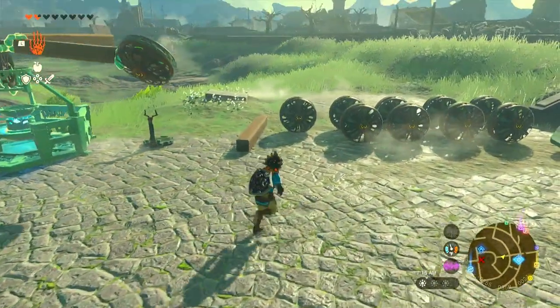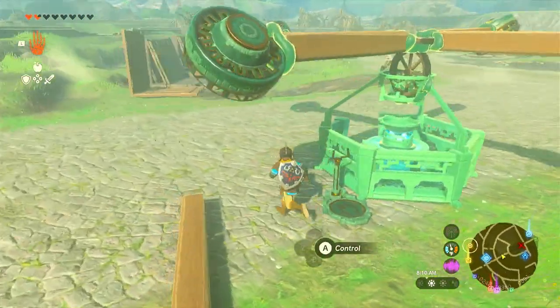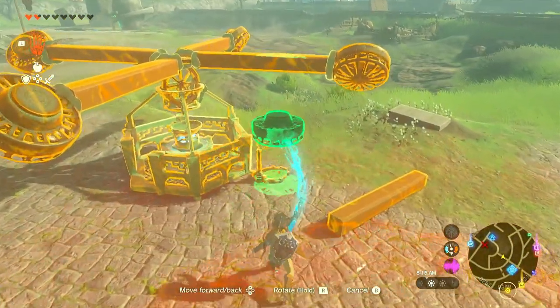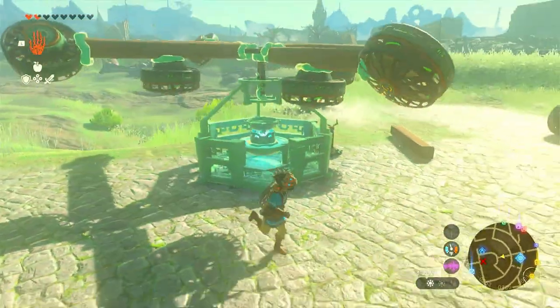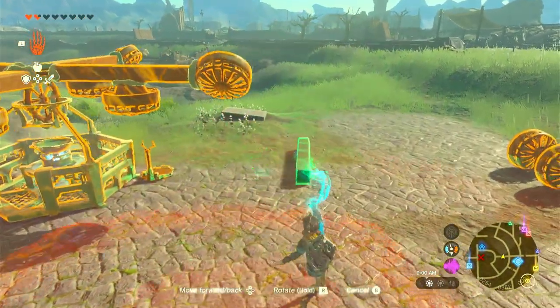Do this on all four sides just like before. Now grab one of our fans, flip it all the way upside down, and stick it into the very middle of the bottom of one of our beams. Yet again, do this on all four sides.